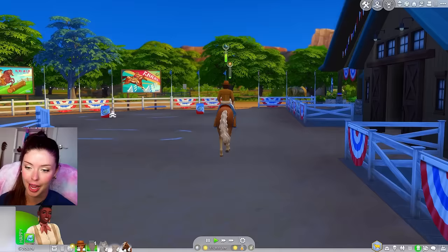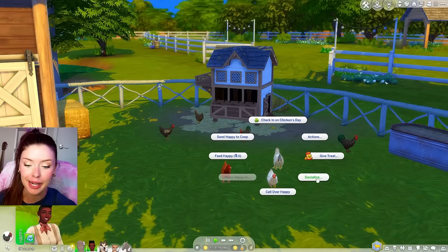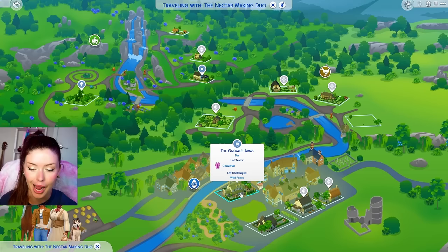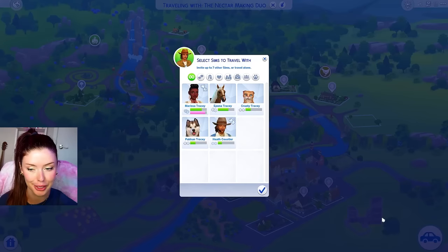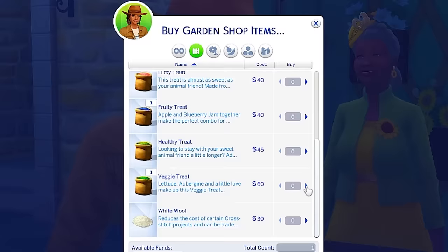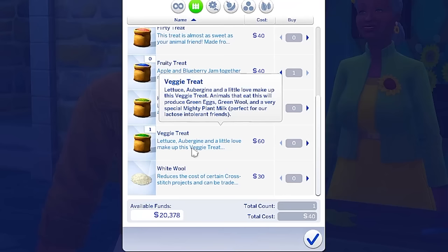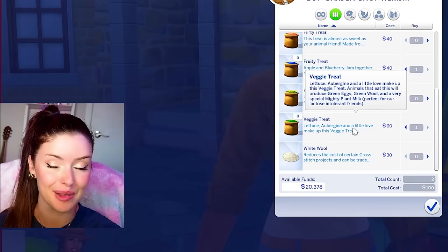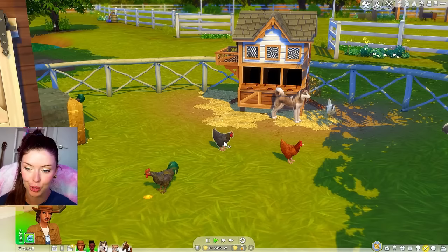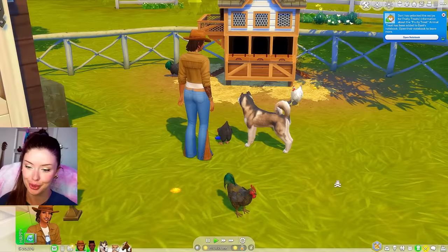I need to get these chickens to be in the best mood possible so they hopefully lay excellent eggs and we can collect them in the morning for the fair. I'm gonna send Danny to Henford-on-Bagley to go shopping for some animal treats. We got veggie treats, healthy treats, fruity treats, flirty treats - I'm gonna stock up on fruity treats and veggie treats. This one produces green eggs and I'm very intrigued. Let's go give the chickens their treats. No Pakun, you cannot have the treat - please don't eat it! Hopefully now we're gonna have blue eggs in the morning.